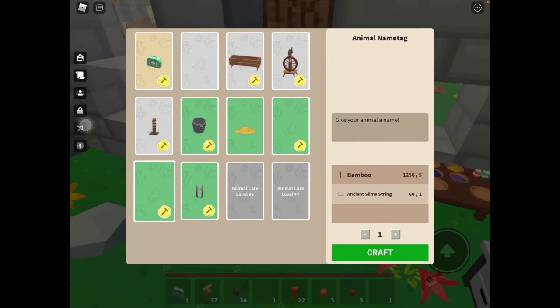For the animal name tag, all you need is five bamboo, which is really easy to get. All you need to do is go to the slime island — make sure you break the bottom ones so that everything will fall straight into your inventory. The second ingredient is ancient slime shrink, which is not really that rare but can be hard for some players.